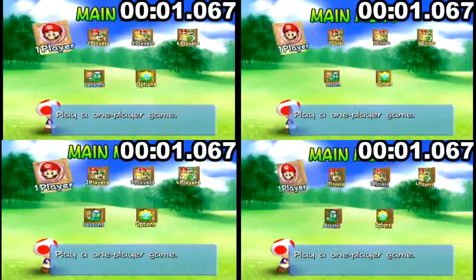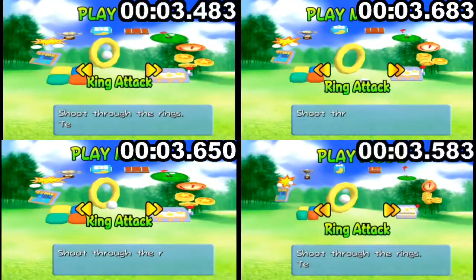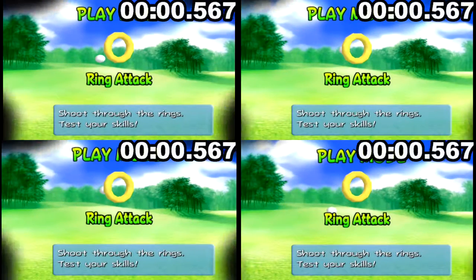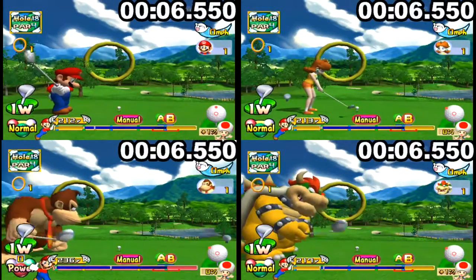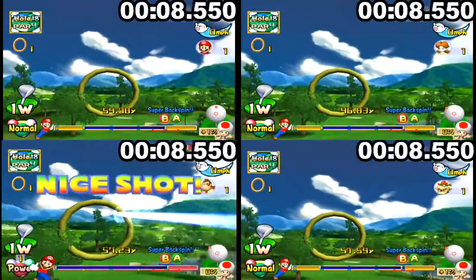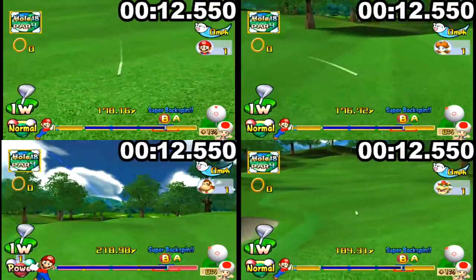Now here's a four-way comparison between Mario, Daisy, Donkey Kong, and Bowser for Rain Attack. As you can see, there are slightly different times it takes for them to select their characters from the menu and to select Rain Attack. Mario's the quickest obviously because you don't have to move the character select screen, but it's only a very minor difference that ultimately barely matters.